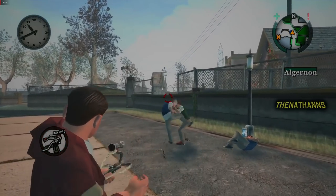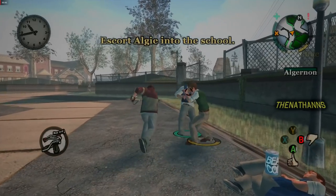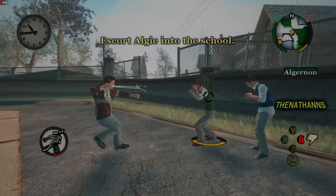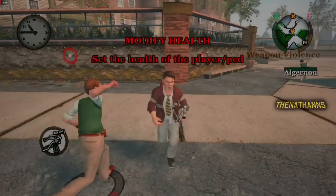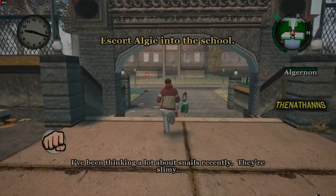If you knock out both of the other bullies before you even touch Davis, Davis becomes invincible and you just cannot beat him at all, which means you either have to wait until 2am to pass out or let Algae get knocked out. And so begins our third restart of the mission.